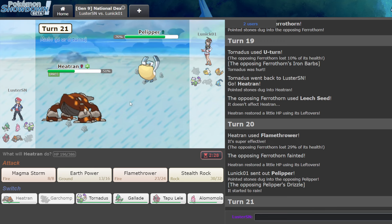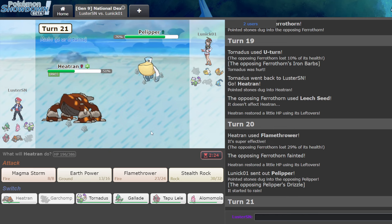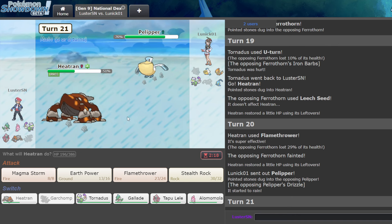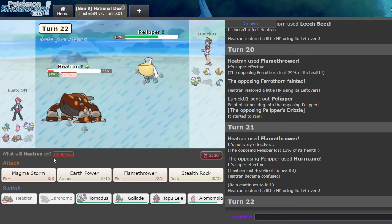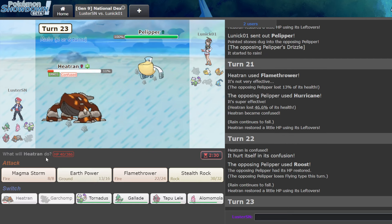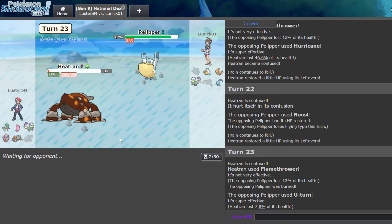Pelipper comes in. I think Heart Tornadus — it took hazard, so maybe it's Specs. What's the safest way to go about this? I think Heatran is actually a sac at this point. It's not Specs — it's probably Boots, or Damp Rock. Yeah, it's definitely Damp Rock. In fact, I think we saw Damp Rock earlier, so I don't know why I'm saying Specs at all, but that's not important.